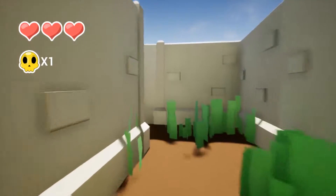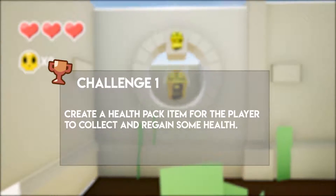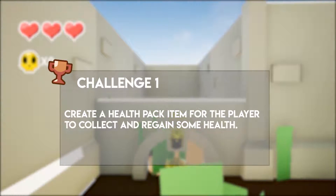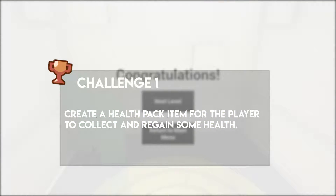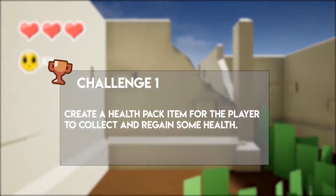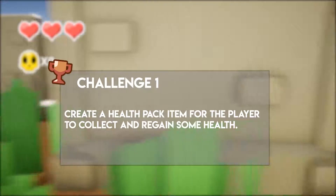Each of these challenges come in three different difficulties. Challenge 1: in the game your player loses health when hit by an arrow. Your first challenge is to create an object that's inside the world that the player can walk into to refill their hearts.